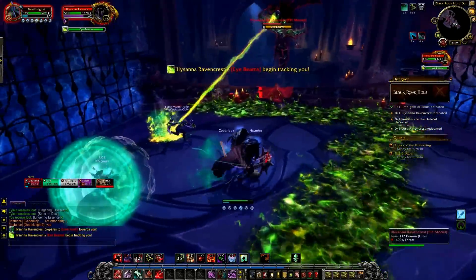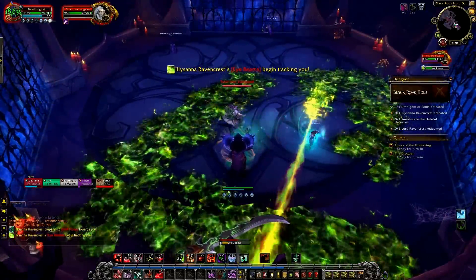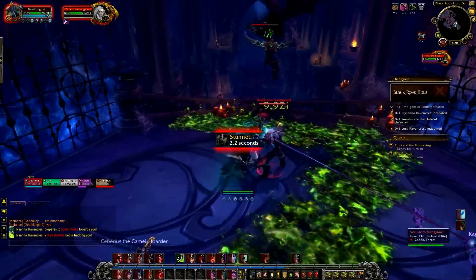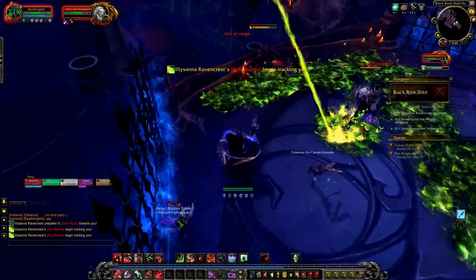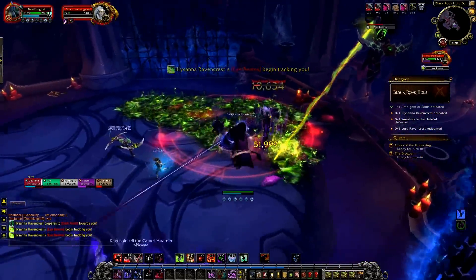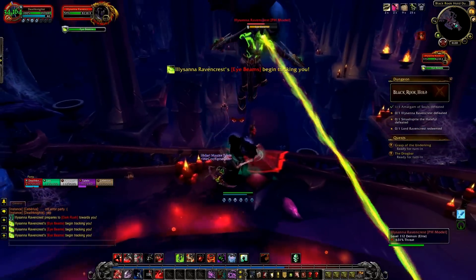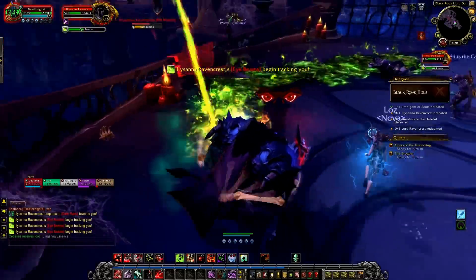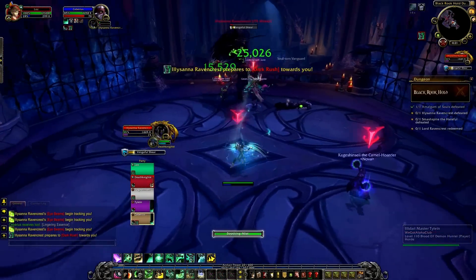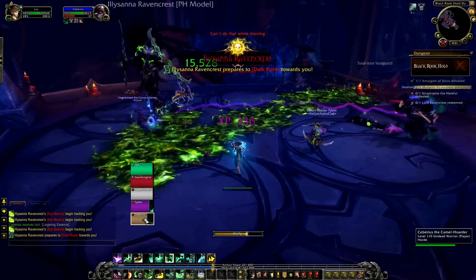The boss has an energy bar slowly filling throughout phase one. When it reaches 100, she transitions into phase two. She'll go to the edge of the balcony, floating slightly above it — you can still hit her. She'll start fixating beams on players and you need to kite the fire around, as it leaves a horrible fire path in its wake — very similar to Skyreach mechanics. During this time, adds come in matching the trash you just fought. One has a frontal cone stun and the other spams an arcane blast dealing increasing damage. Kill the adds, then switch to the boss. When she runs out of energy she returns to phase one, and the fight repeats until she dies.